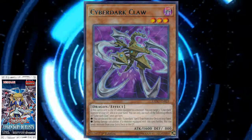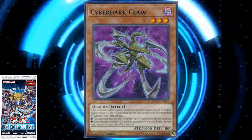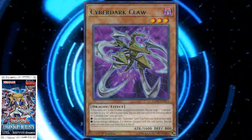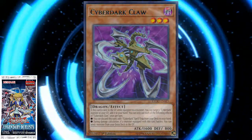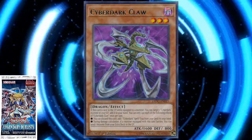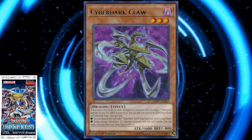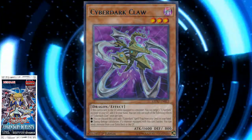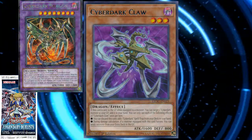Claw's last effect is that during damage calculation, if a monster equipped with this card battles, you can send one monster from your extra deck to the graveyard, so you get more Cyberdarks in your graveyard. I checked and there are no level 3 or lower Dragon fusions, unfortunately. But you do still get to mill your Cyberdark Dragon Fusion monsters from the extra deck, and I'll tell you why that'll be relevant in just a little minute.